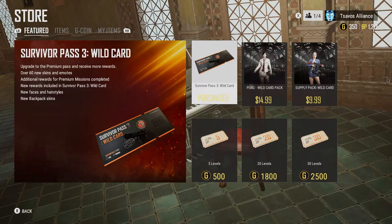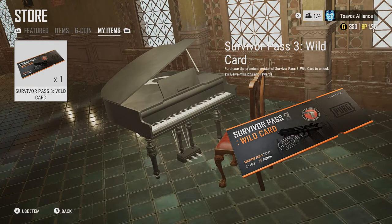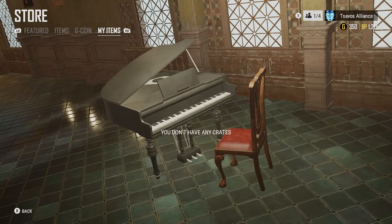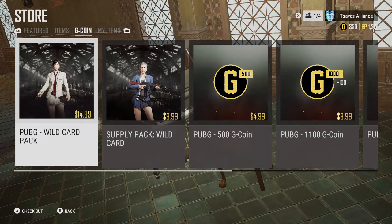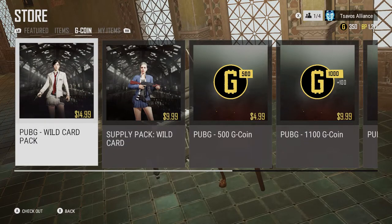Now let's take a gander over to My Items — claim Survivor Pass 3 Wildcard. They now have new supply packs: this one's 10 dollars and this one is 15. We'll have to go to the Xbox store and search PUBG to find out what all comes with these items.